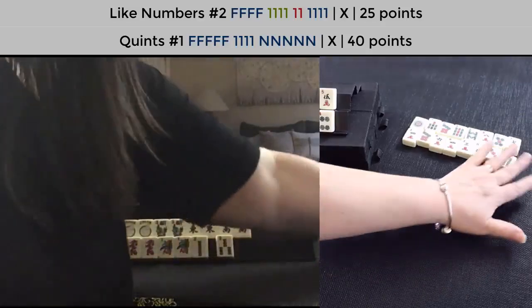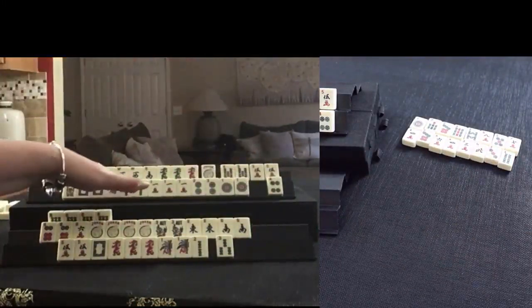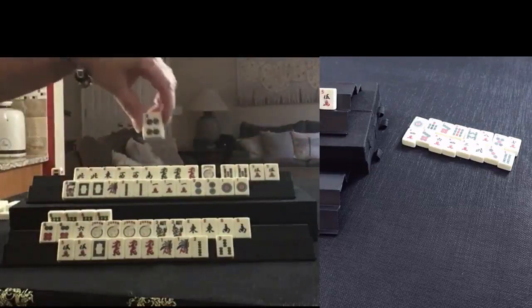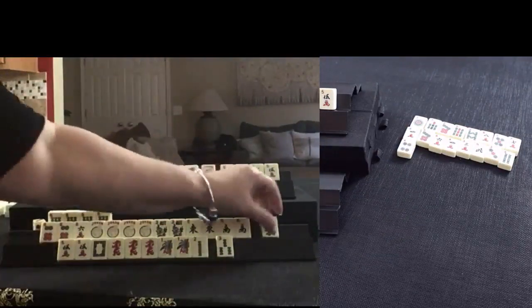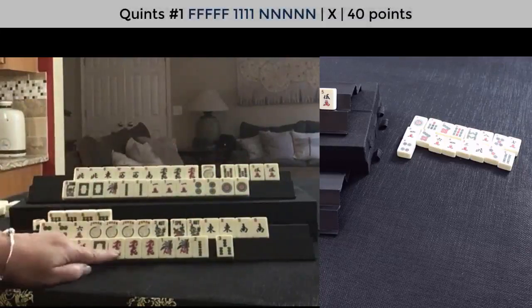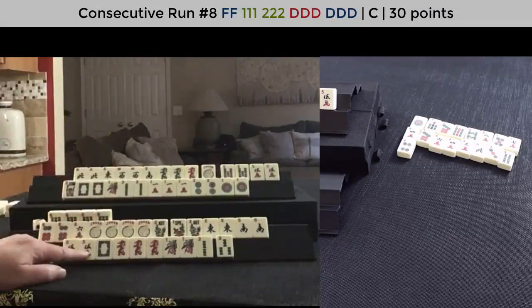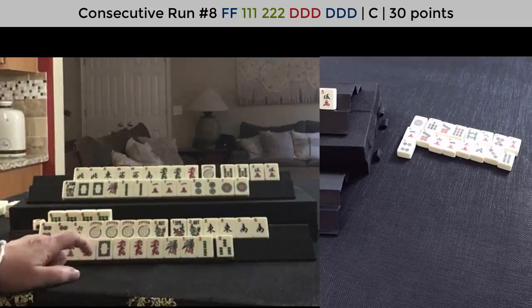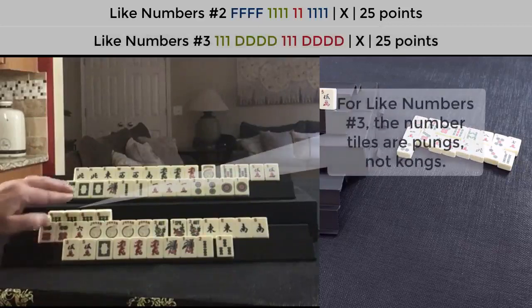One dot — okay, let's just wait and see. Let's discard four dot. Flower — we need that for that quint. Now here, I'm thinking one, two — one, two dragon. Dragons. Maybe we should switch to like numbers with sixes. We don't have any green dragons, though — that like number hand with no flowers, we need the green dragon. Let's go ahead and discard three bam. We could still maybe play that quint.